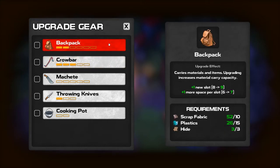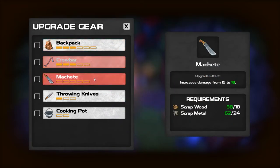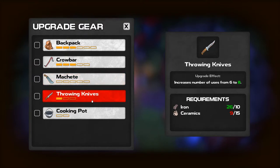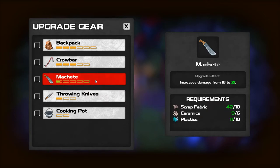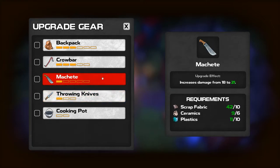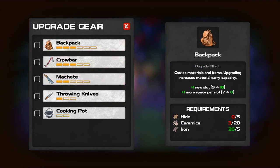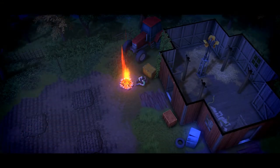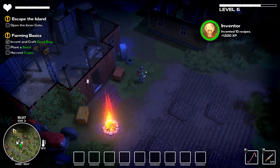Let's upgrade this first - a bigger backpack is a big deal. We can almost do the throwing knives too, that would be sick. We can do it twice - it stops us from being able to upgrade the throwing knives for a while longer because we're losing ceramics, but it increases the damage to 21 and the damage on our crowbar is 20, so this should hopefully theoretically be better against the guys. Oh snap, look at us getting all this XP!